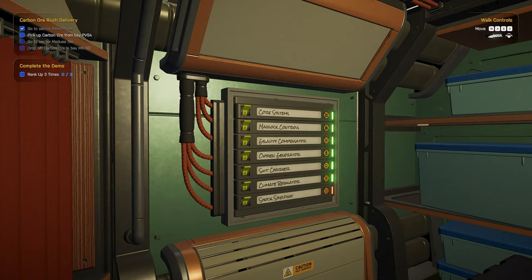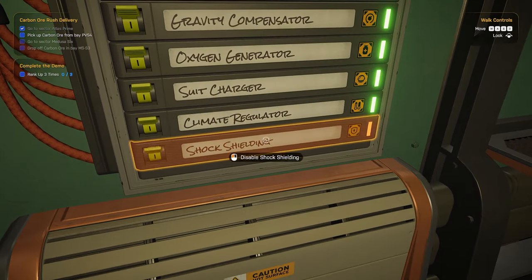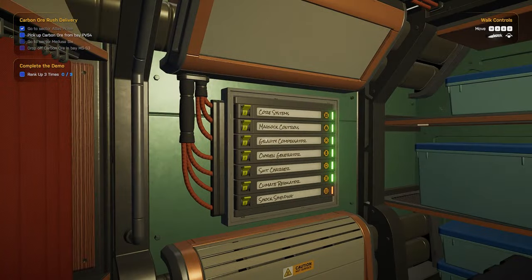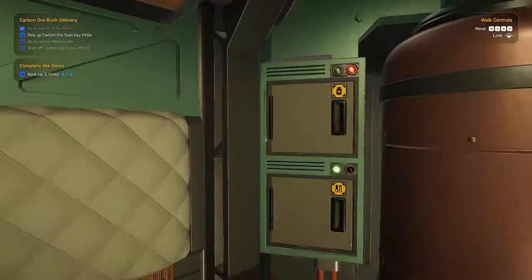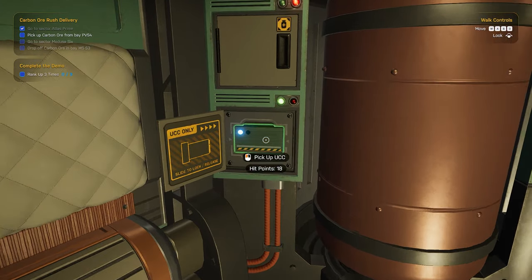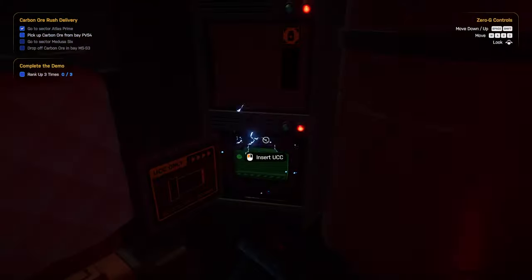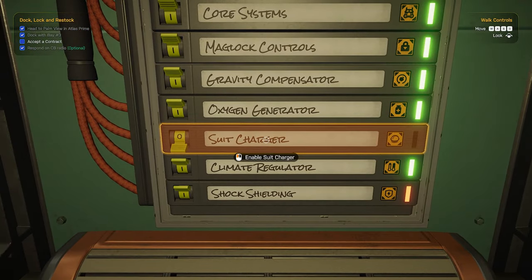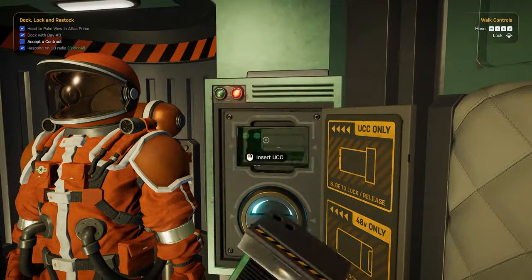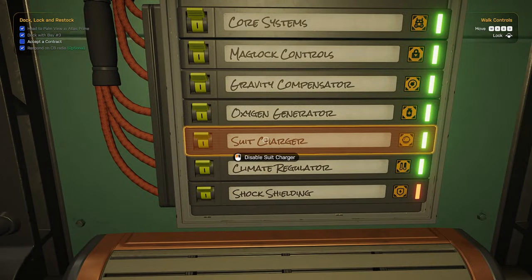Everything powered on the shuttle runs through this fuse box here, where we can easily diagnose what's currently on and working versus what isn't. You also want to use it to turn off systems before you replace the UCCs, otherwise you're looking at a power trip. The safe way to do this is to power off whatever system you're replacing the components for, swap the UCCs, and then turn the system back on — no power trip whatsoever.